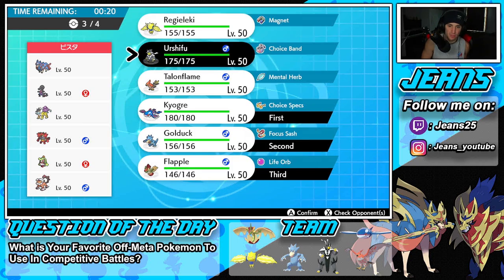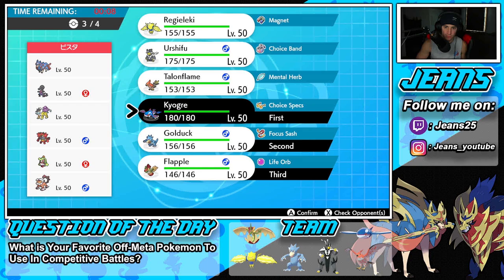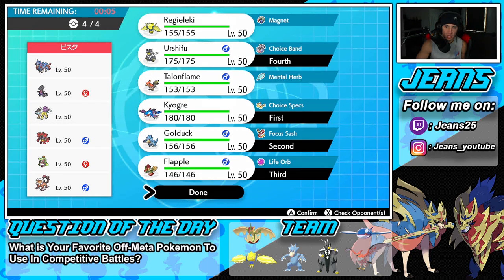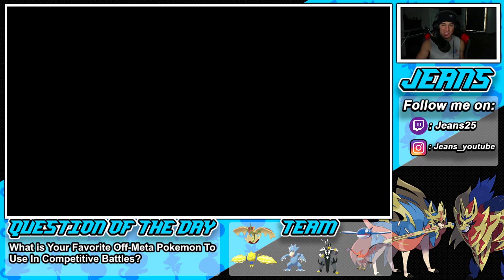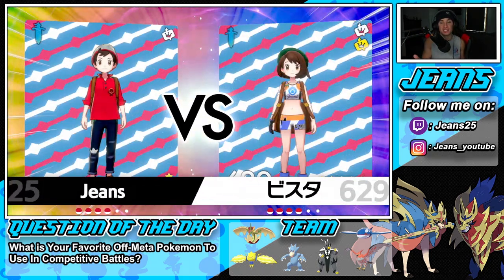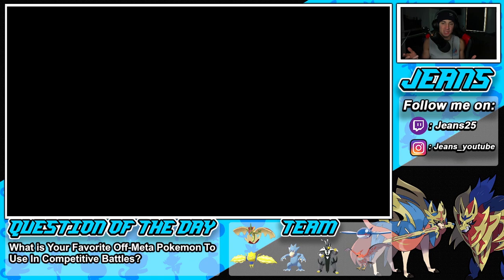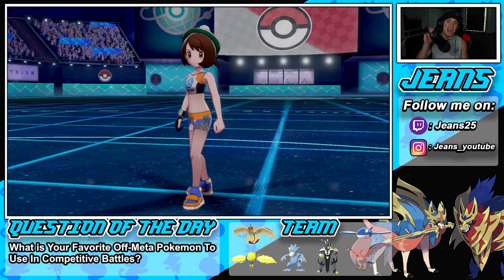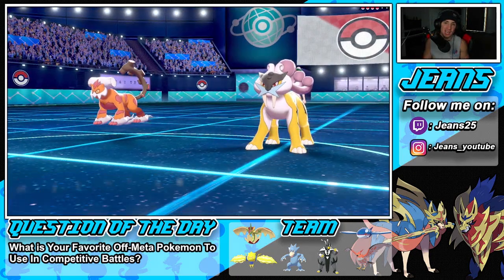Talonflame could work but Intimidate would affect it. I think we just go the same squad — Golduck and Kyogre lead. Also, I forgot to mention my sponsorship: Into The AM. There's a link in the description and you can use code 'Jeans' at checkout for 10% off all products. They're a men's clothing brand — their designs are fire, quality is super comfortable, and they're very affordable. Definitely go check it out.